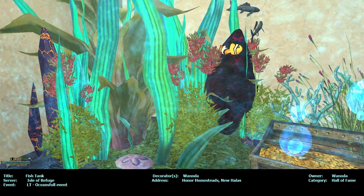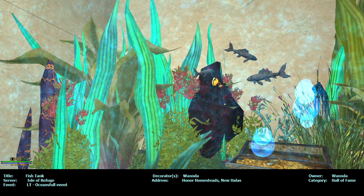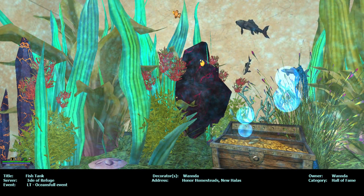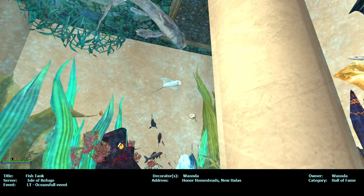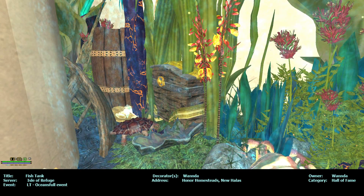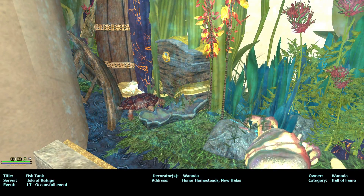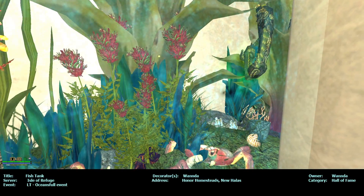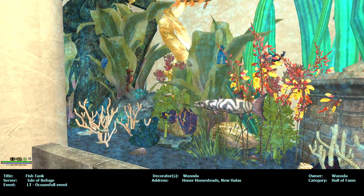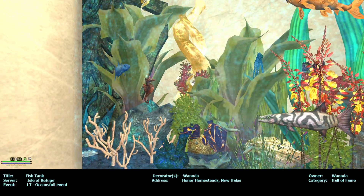Moonlight and ocean shells, lots of plants, fishies. The poor little clone fish, he's like hiding in that rock — hopefully he's okay. Very nice. There's a turtle in there, well a tortoise. A seahorse, lots of barracudas and fishies, and shells, rocks, and plants. That's very nice.